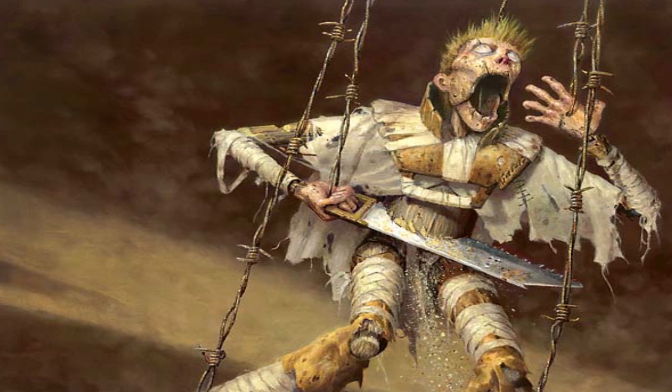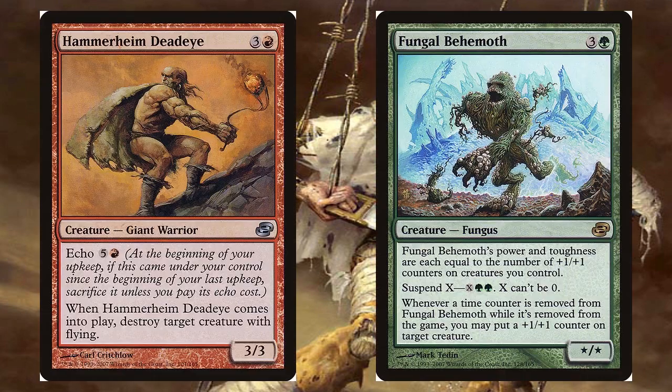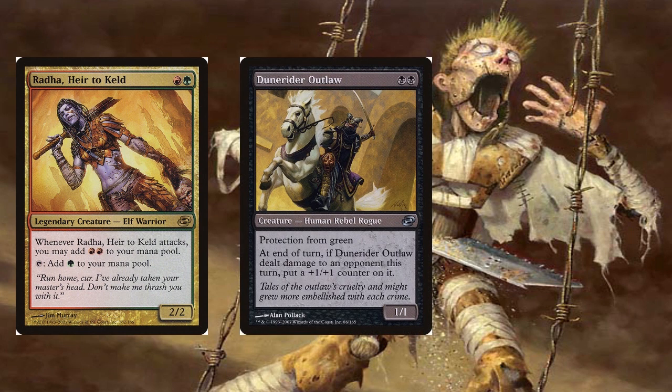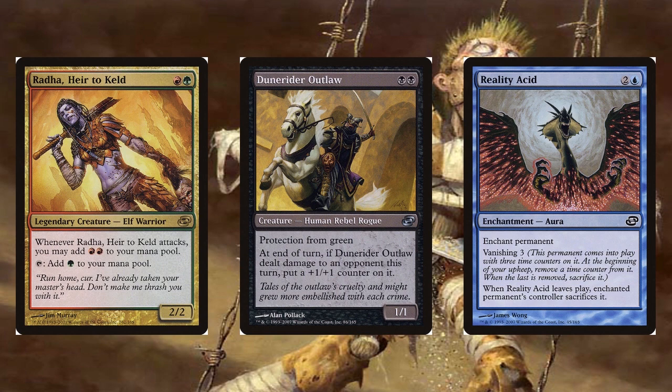When it comes to the themes and mechanics of Planar Chaos, one thing established within the set was that the time-shifted cards present in the expansion were functional reprints of other cards from previous sets, with the exception of their mana colors. Some mechanics were even reassigned to other colors that were not part of their typical mana background, in order to stay in line with the alternate reality theme for the set.